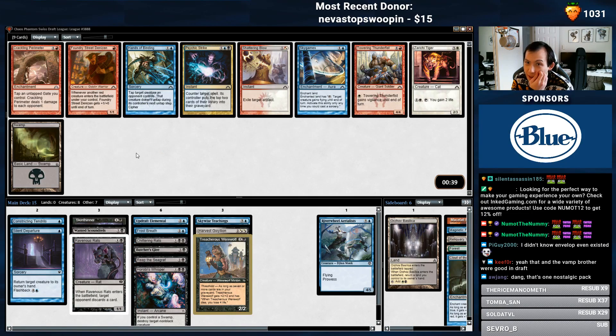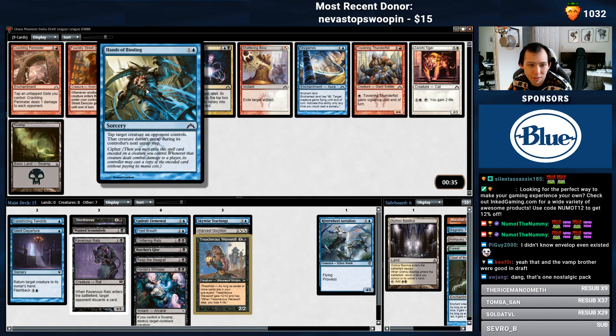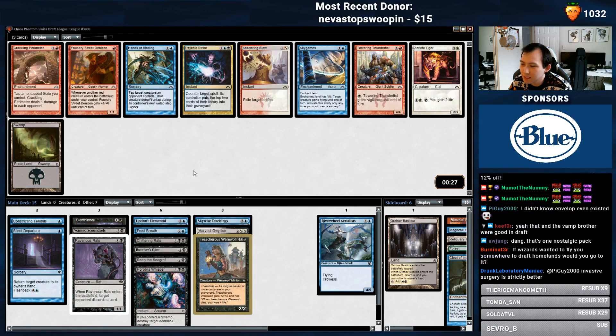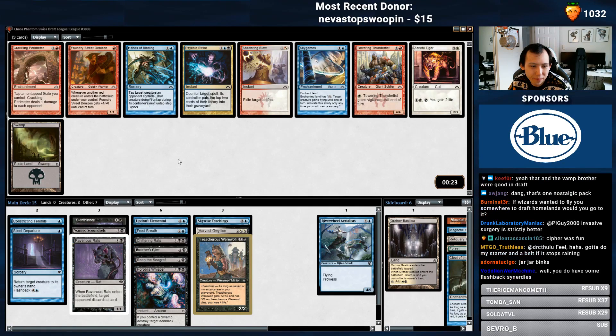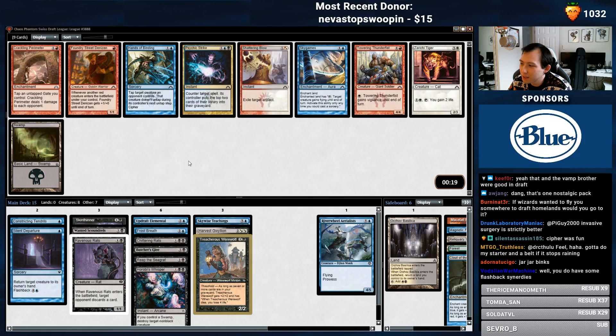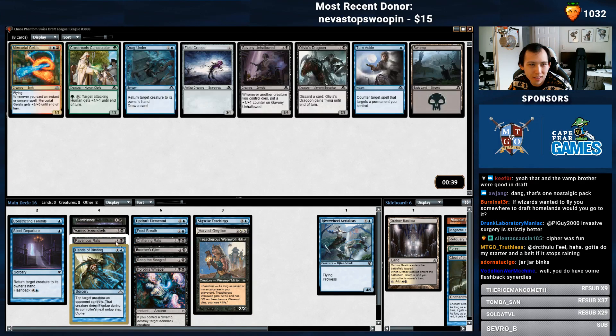Cypher is such a weird mechanic. I think I'm just gonna take the Psychic Strike, although this is good on any flyer. This and Skywise Teachings is kind of insane — Cypher with Skywise Teachings. I need to pick up more flyers if I'm gonna take this, otherwise I just take the Counterspell. But let's try this out, because this is cute.